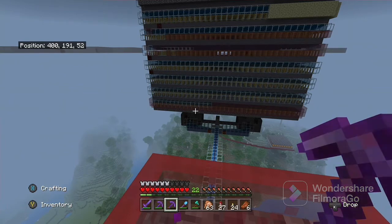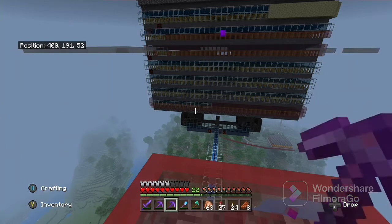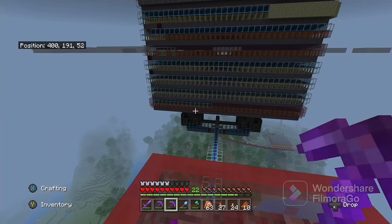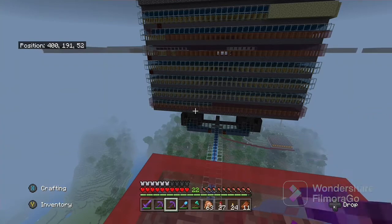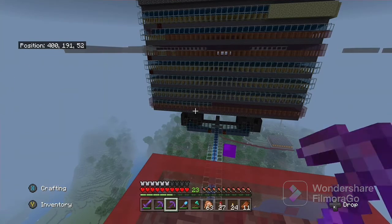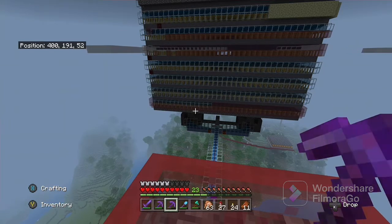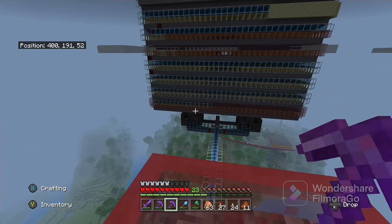So the cactus farm there — super easy to build, but they've only really got one use, which is green dye. That's actually what I need, because I've got plenty of white dye from this farm here, but I need quite a lot of green dye to make lime green dye, which is going to be the basis for this top layer, because it's sort of all green things.